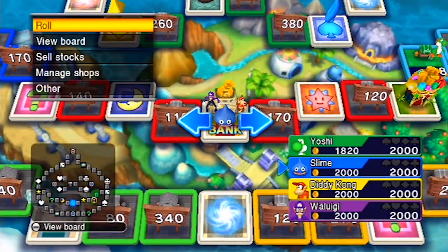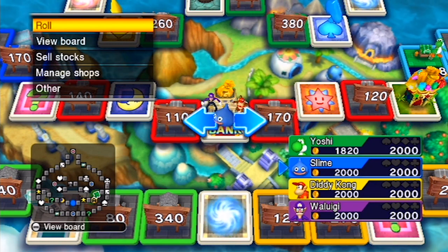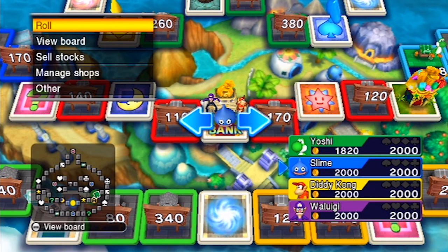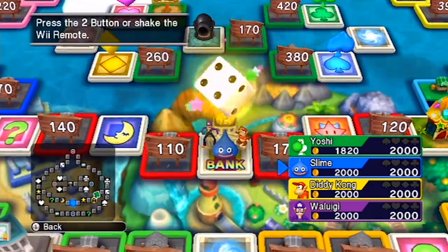Can I just ask — are we not going to mention the fact that you're dressed as Waluigi? Oh yes, I'm dressed as Waluigi. I'm wearing the hat, I grew a disgusting moustache, and a purple shirt. I was going to mention that when I take my turn.